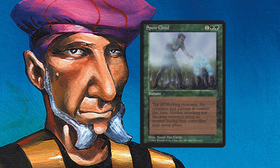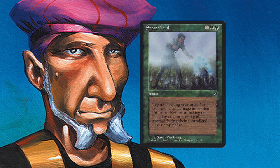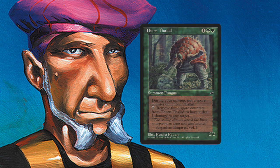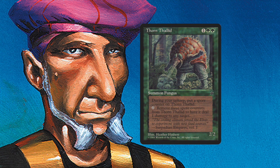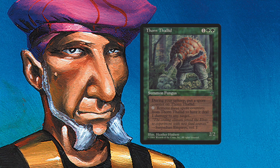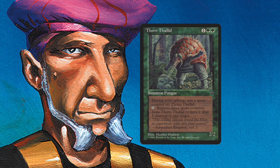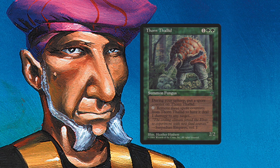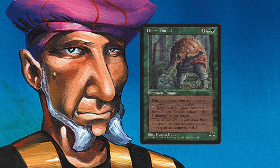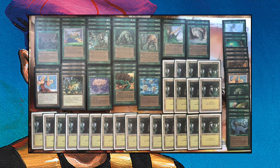Most of his creatures work with Spore Counters. The Thorn Thalid is a 2/2 for three — during your upkeep you put a Spore Counter on it, and when you remove three counters it deals one damage to any target. This may seem weak, but I'm anticipating a lot of standstills because of Gideon's constant fog effect. With Fungal Bloom and lots of mana, he can produce counters quickly — three counters equals one damage — so he can start shooting down all my creatures and eventually me. Thorn Thalid is a very strong card in this matchup.